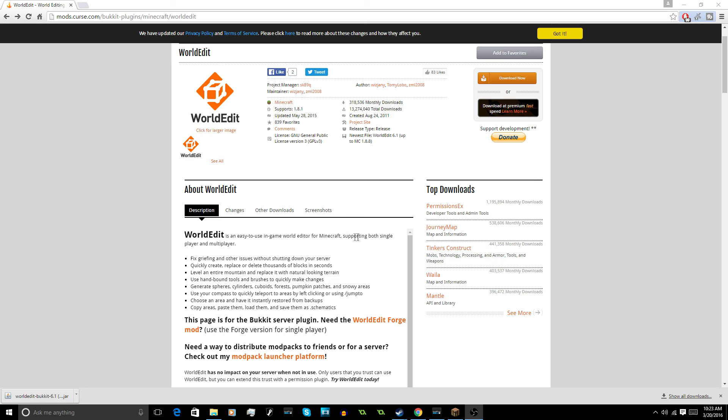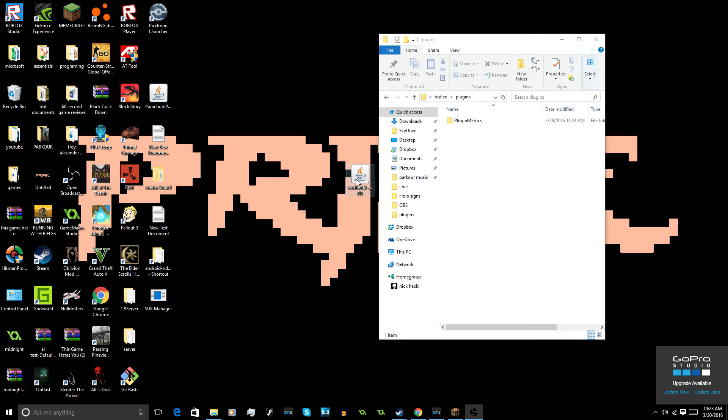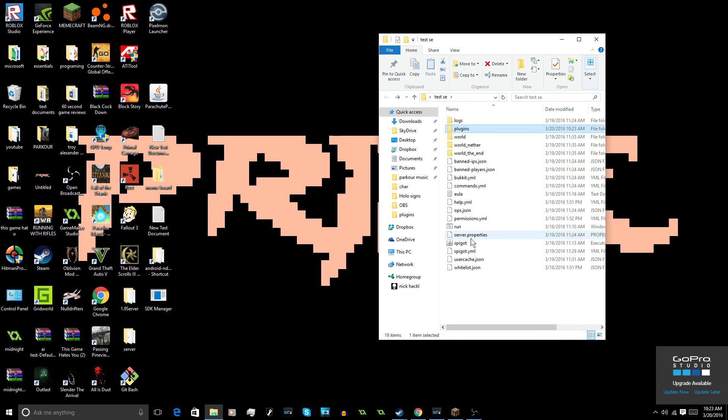Links will be in the description, and to download this plugin you just click the download button. After you have it downloaded, you just drag and drop it into the plugins folder like always, and then start the server up.